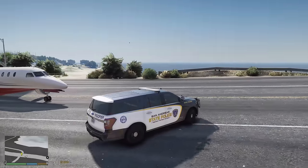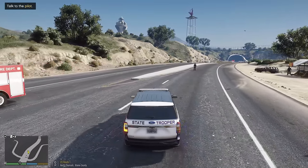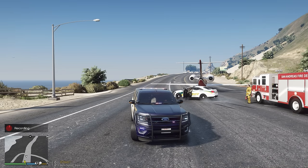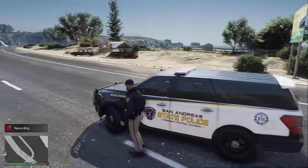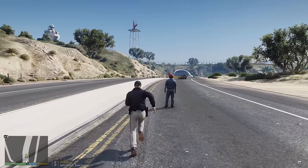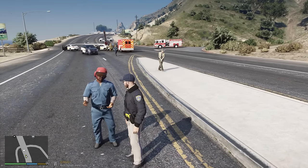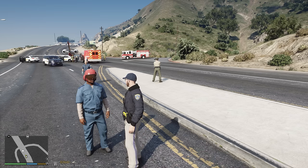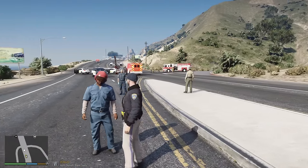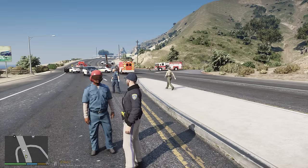Fire trucks are on the way and we need to talk to the pilot. There's the ambulance on scene. Going over to talk to the pilot - hey dude, you okay? He's saying something but I can't quite hear what it is. Dude, you're lucky to be alive. Another ambulance on scene and fire crew is clear - he landed the plane safely on the highway. That was crazy.